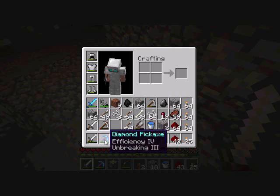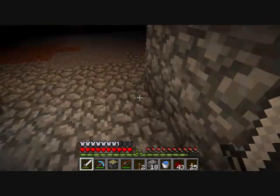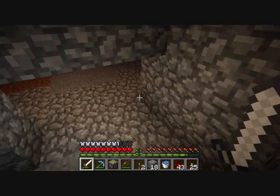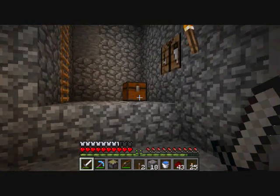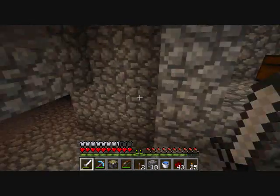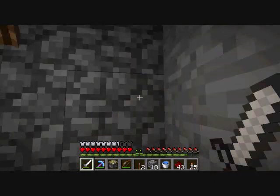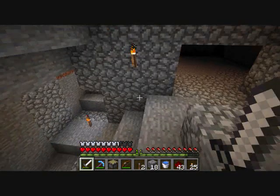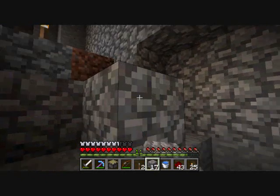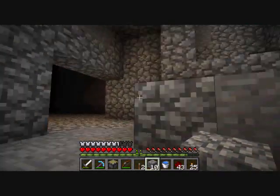Separately I think they're not great, but together they're excellent. Unbreaking is definitely more useful than Efficiency, but I'd much rather have Fortune or Silk Touch. Fortune is the one I have on my other pick — it gives you two of what you're mining, assuming it isn't cobblestone or iron ore. Silk Touch gives you whatever you're mining, so you can mine clean stone instead of cobblestone, or get diamond ore blocks and redstone ore blocks. A lot of people like redstone ore blocks because they act like a footstep detector — when you walk on them they update, and you can use a block update detector to make a switch.